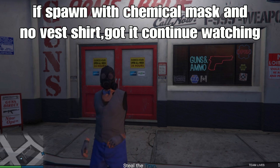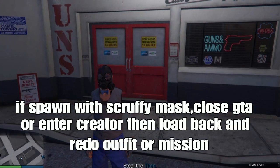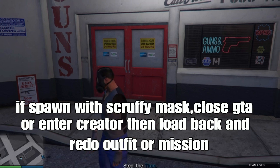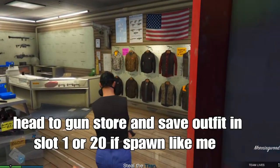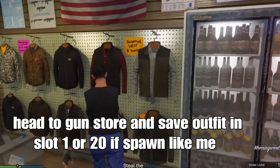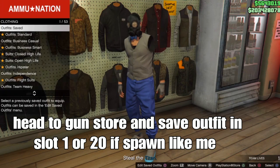If you spawn with a different mask, like a scuffed mask, close your application or enter creator mode, then log back in and redo the outfit or do the mission again. If you got it working like me — spawning with the chemical mask and no vest shirt — head to any gun store location and save your outfit in slot 1 or slot 20.